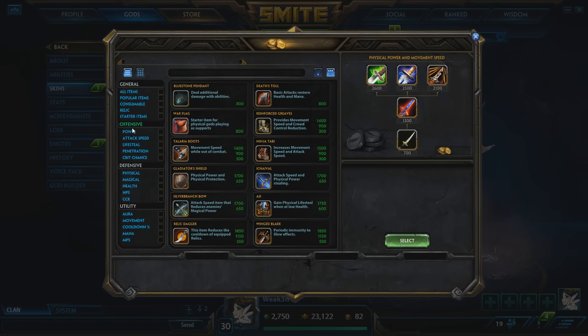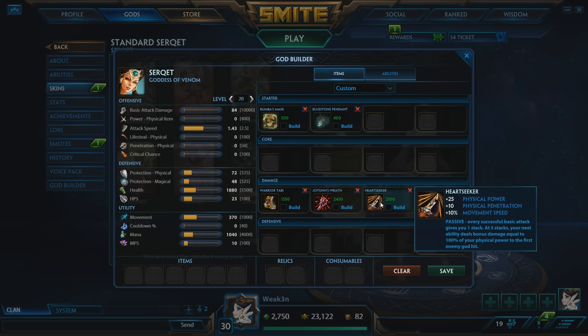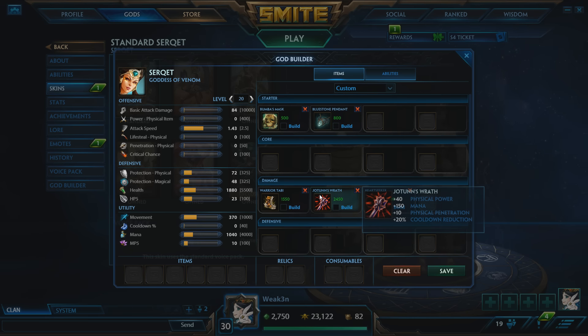After Heartseeker, you have 40 power from Jotun's and 25 power from Heartseeker. You get movement speed which is not necessary but it's nice. You get the passive on Heartseeker, and then you have 10 flat pen from each — so you're sitting on 20 flat pen.